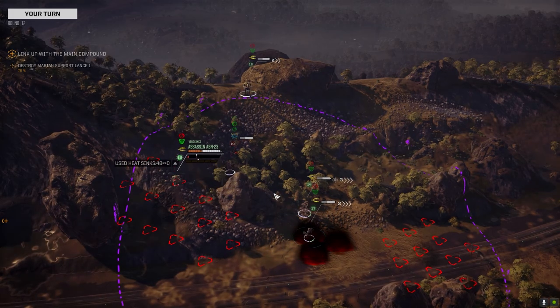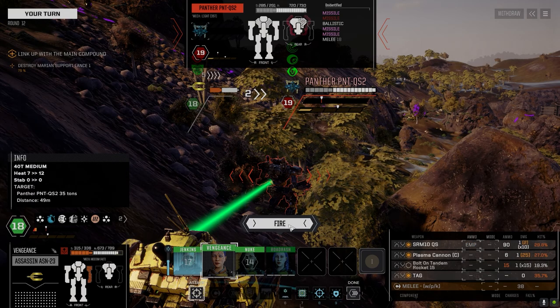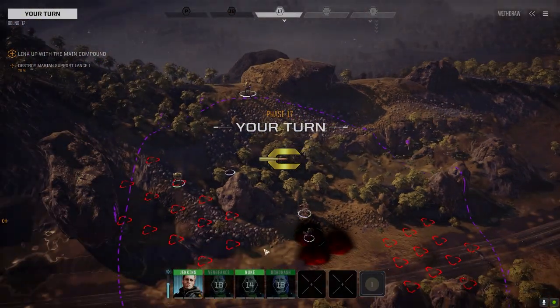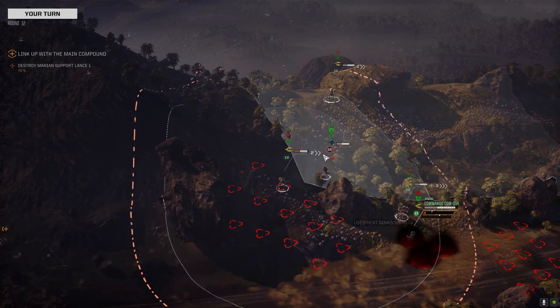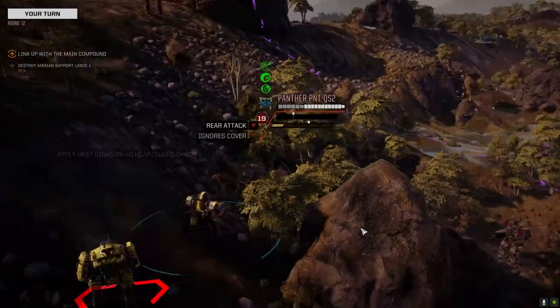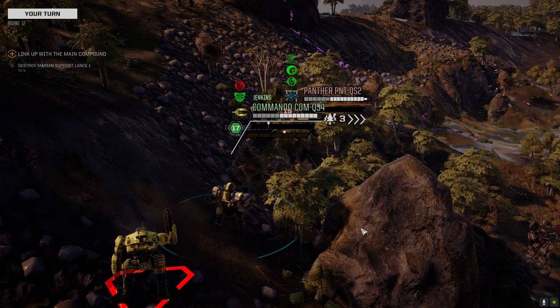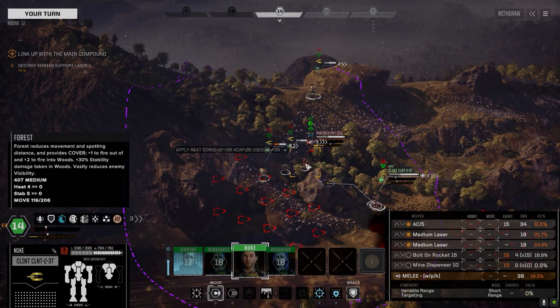Let's try just running - no shooting - maybe if we surround him it'll contribute to him bailing out. Let's go EMP. He dropped most of his heat last turn but I've got to save my assets for the next battle. Let's see if we can get some good shots in his back. I'll take the heat - it's fine. Ooh, 63 damage!